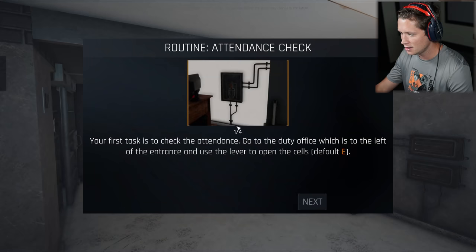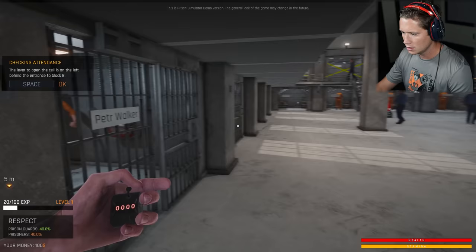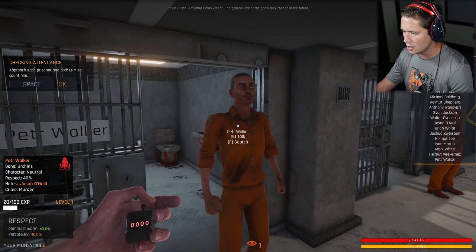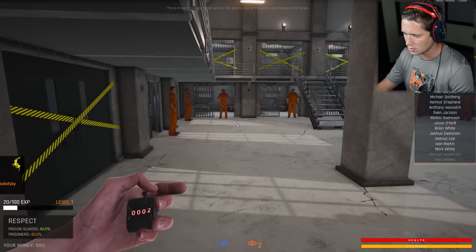So this is cell block B. Routine attendance check - first task is to check the attendance. Go to the duty office, use the lever to open the cells and choose a clicker. Go to each prisoner and count them. When a prisoner doesn't want to go to rally, speak to him and find out why he's not cooperating. If prisoners aren't behaving properly, use one of the tools of direct coercion - choose a weapon. So we can grab our clicker here, and we're gonna want to open up all of the cells. Got a bunch of prisoners to check on - let's go around and see. We got Peter Walker - I got you clicked off the list.